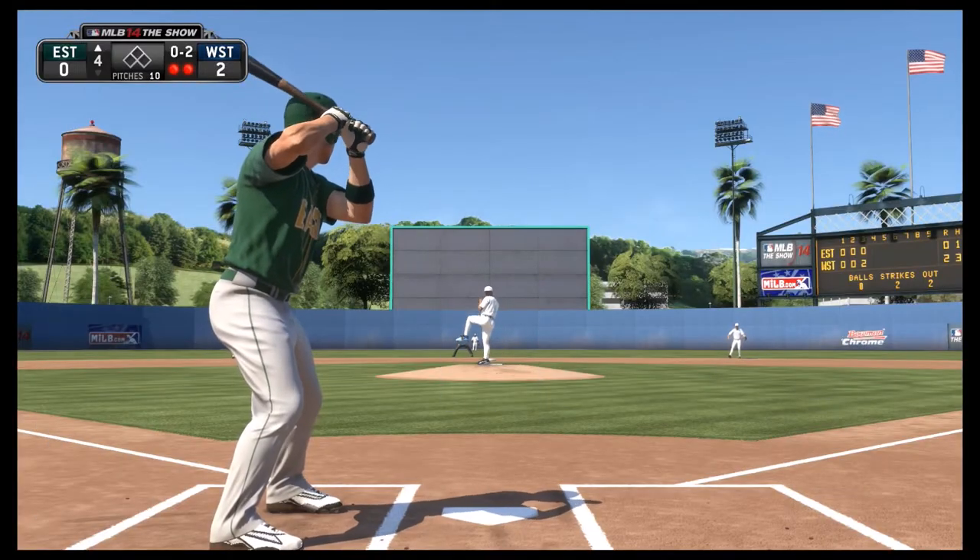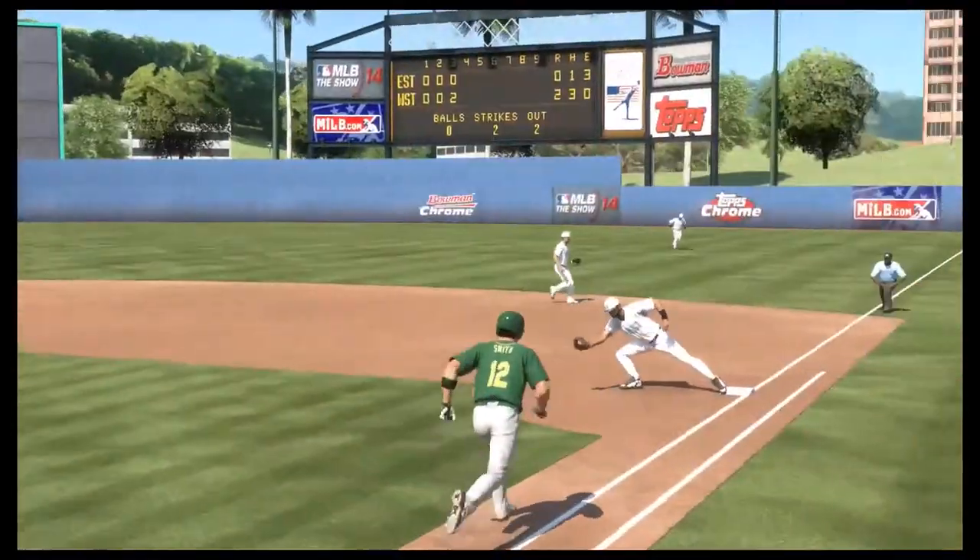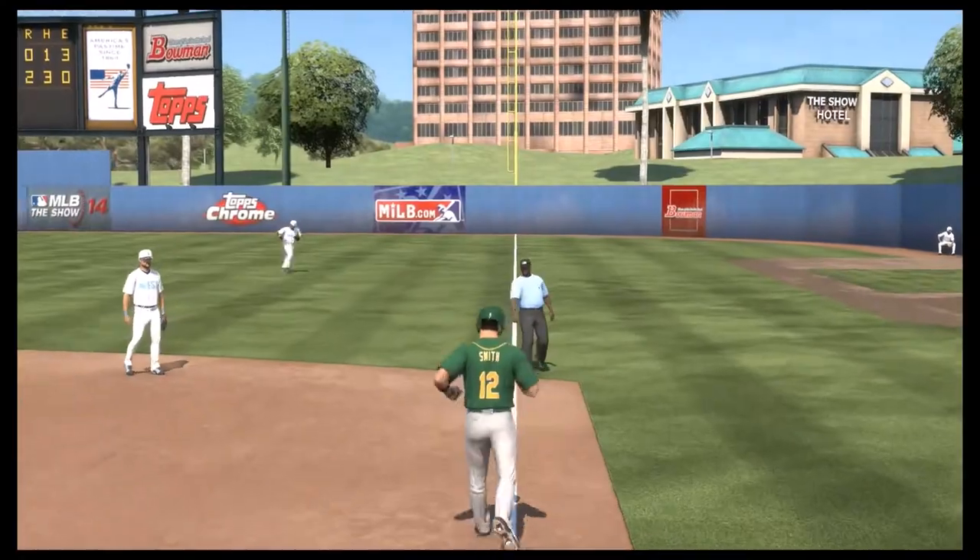Now in his second at bat in the game in the fourth inning with an 0-2 count, he's going to swing at a pitch low in the dirt and the catcher is going to take the easy throw down to first base to get him.